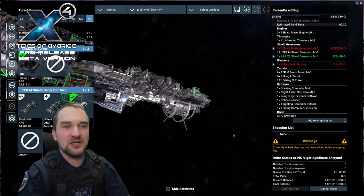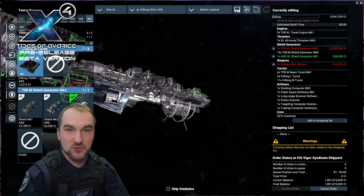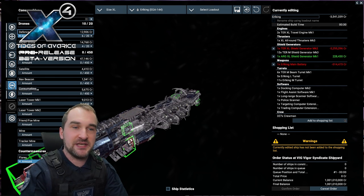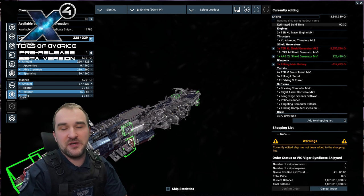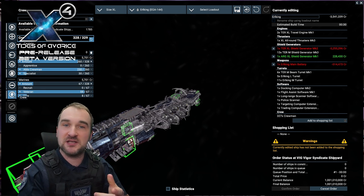You still got the Argon all-around engines with 191 meters per second and 5,922 meters per second travel speed. On board, you can take 20 drones, 450 deployables, and a crew of 328 people plus captain.